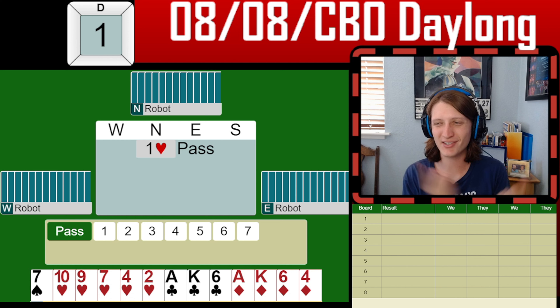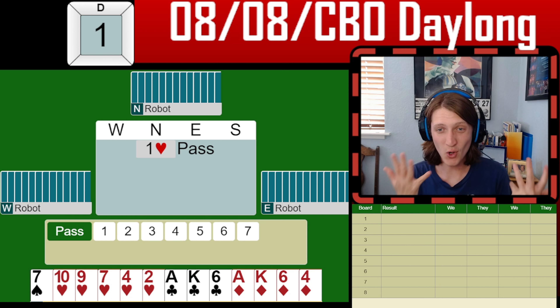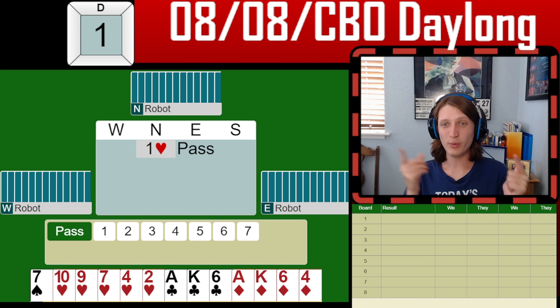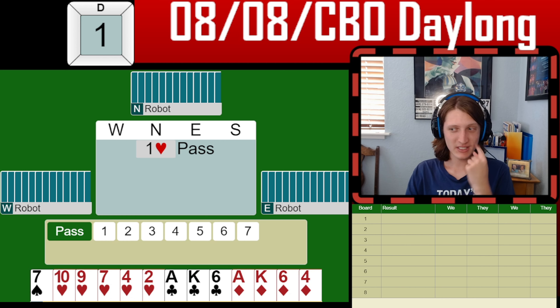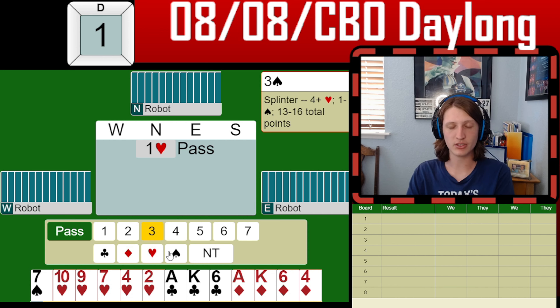All right, we are looking good and ready, and we're off to a great start here. Partner has opened one heart, and I have a game-forcing hand with five hearts, singleton spades, ace-king, ace-king in the other suit. We're going to start off with a three spades bid, which is a splinter — it's game-forcing, showing values, and a singleton or void in spades, and it's showing support for hearts.